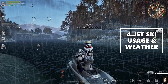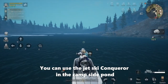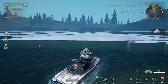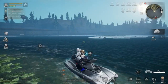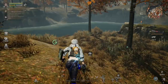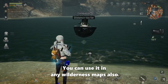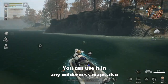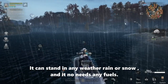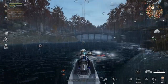Now let's check the Jet Ski usage and weather. You can use the Jet Ski Conqueror in the camp site pond or any river site in the camp. You can also use it in any wilderness map. It can also handle any weather — rain or snow. And it needs no fuel, only durability.